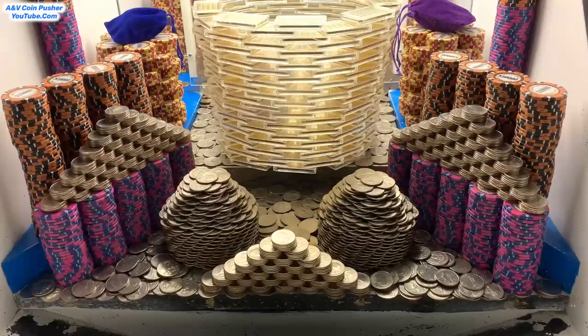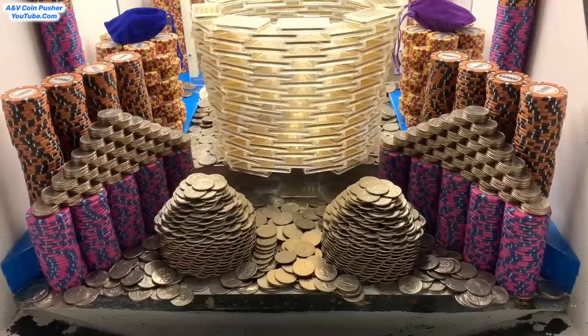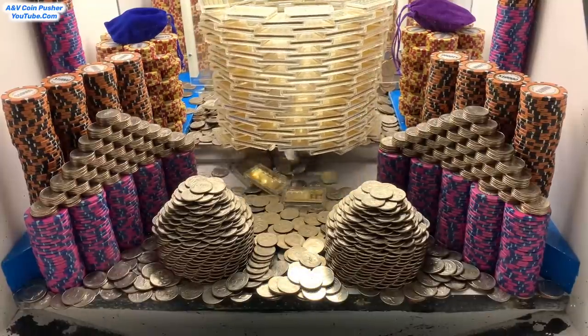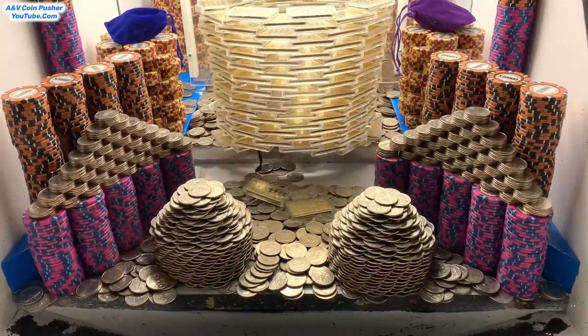We've got about 20 or 30 quarters left to go. Alright, that was the last of them — 500 quarters at once — and I saved about 50 of them just in case this doesn't do anything. I will release that skill stop button in three, two, one. Oh my goodness — nice, we got that quarter pyramid to go! We might get a couple more pushes out of it. Nice, got a bunch of quarters on that push right there.